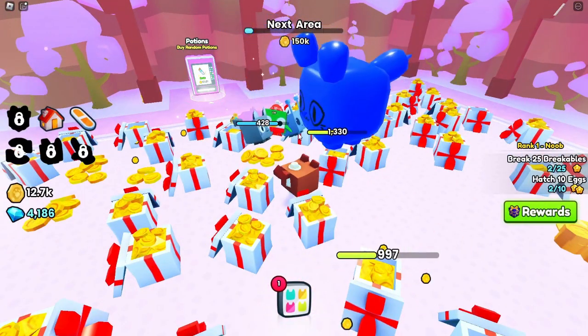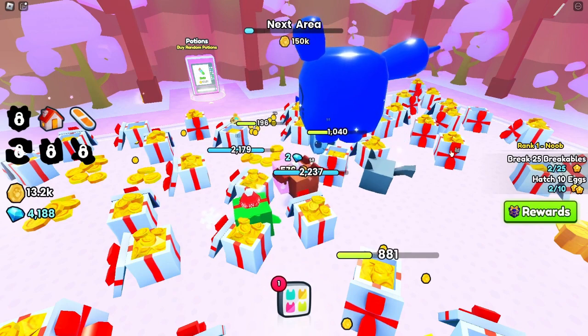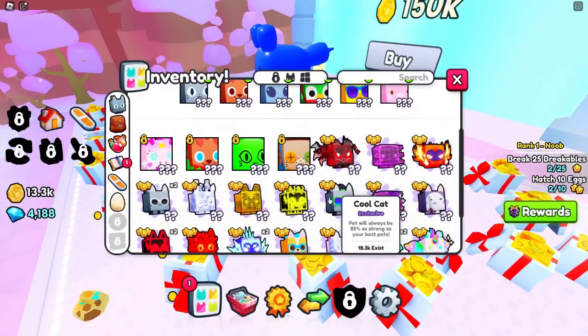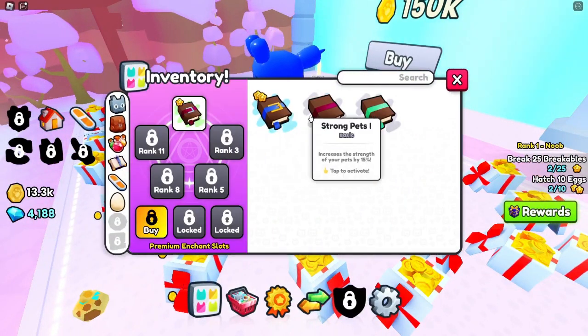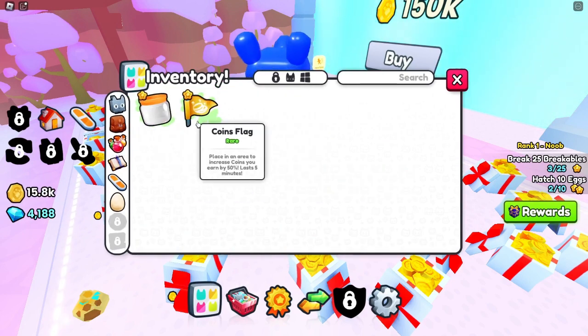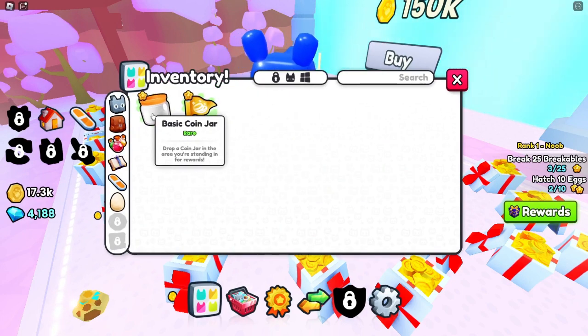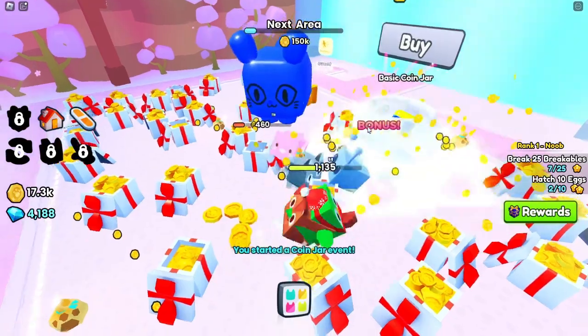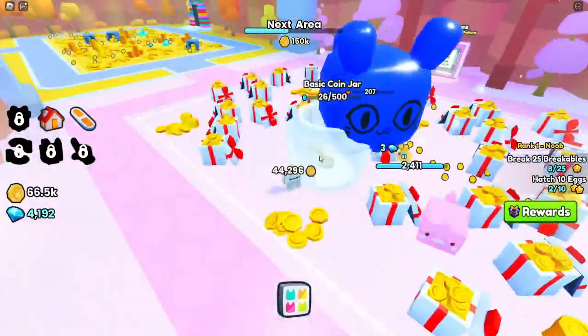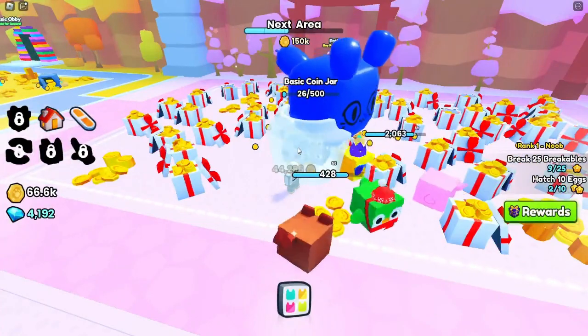I don't even know. I got a pet — I got an enchant. A strong one — that's the worst one. I want items. A coin jar — an event! It's a basic coin jar. Can you guys please break it slightly faster? Oh my God — why is it not going down?